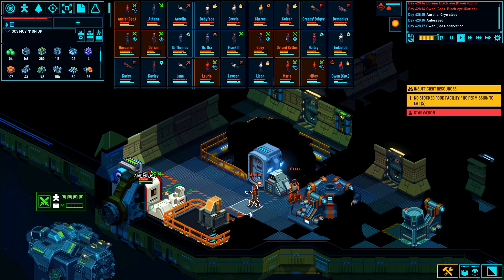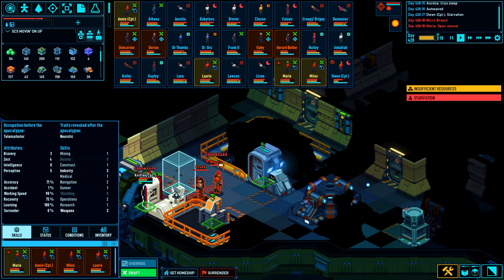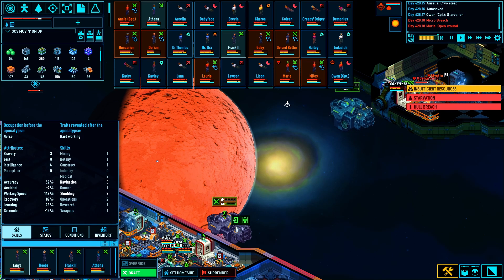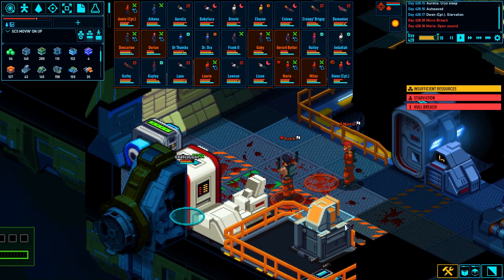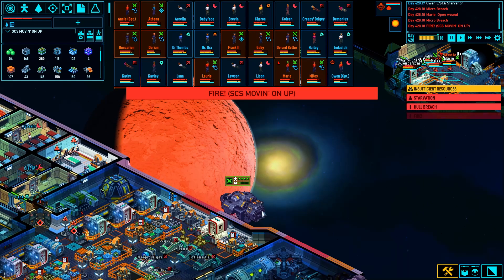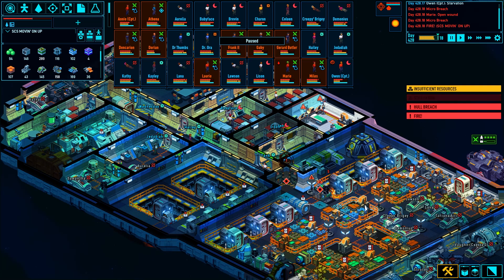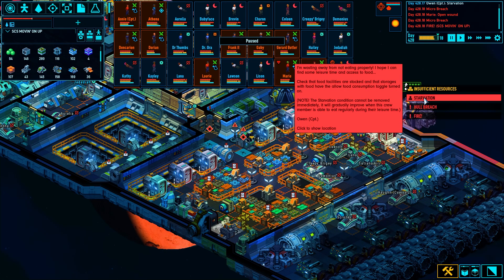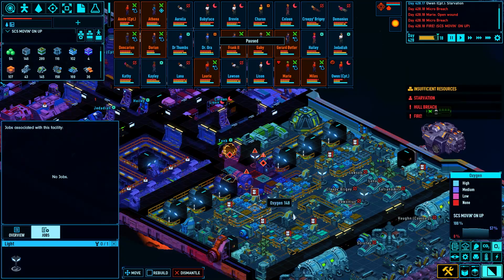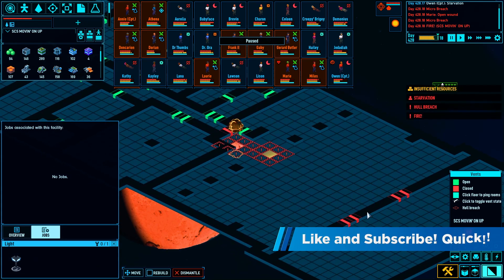Mystic and Ozark come in thinking they can retake their ship easily, but they will be sadly surprised. Mystic just decides to storm the door, but then gives up — the guns did not. There's a fire on board, we're going to have to move very quick. They've been instructed to continue firing on us. The fire's not a problem because there's a micro breach. We already had the vents closed — good. We cannot lose very much oxygen because there is a shortage in the making of it on board this ship.